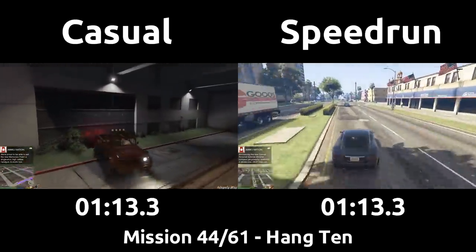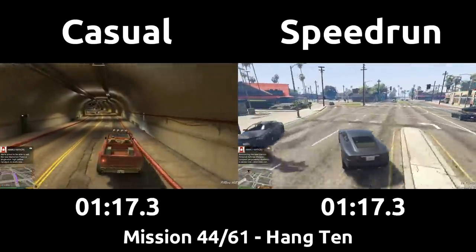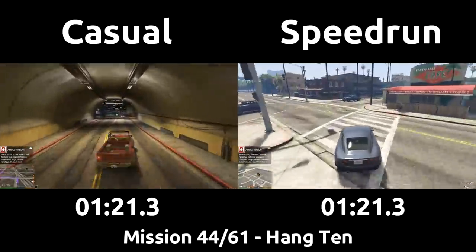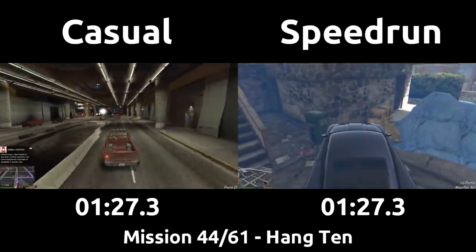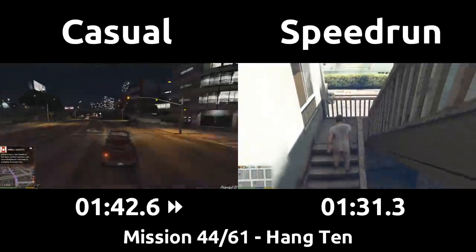This is a relatively new strat. We used to drive from just the hospital we arrived to with exploding as Trevor, and the car spawns in that area are pretty terrible too, but sports cars are common in these more central parts of the city. When arriving to the safehouse, the speedrun punches up the stairs to skip the forced slowdown walking. The casual is of course following the long path here, twisting through the city.